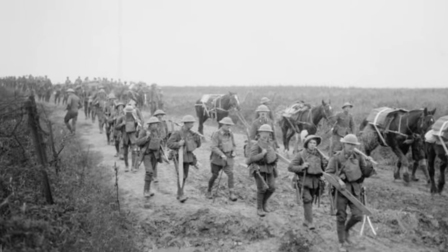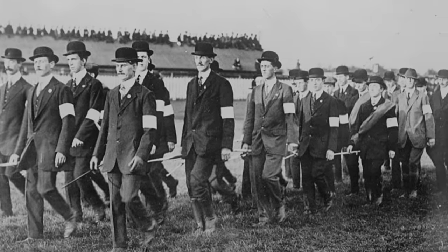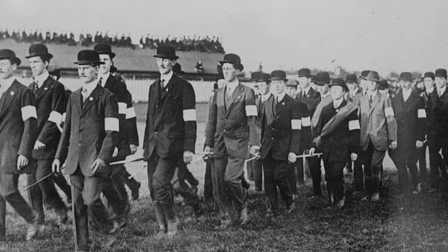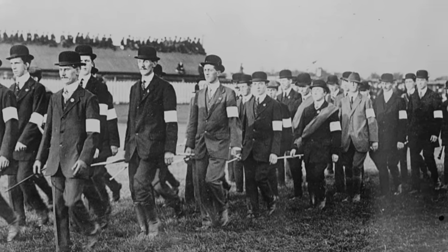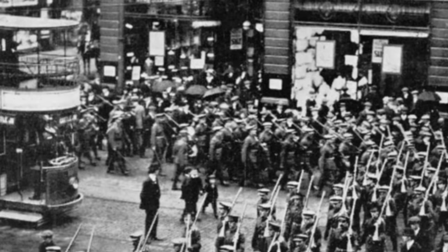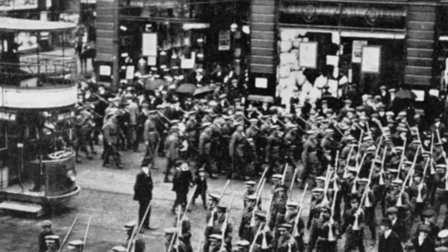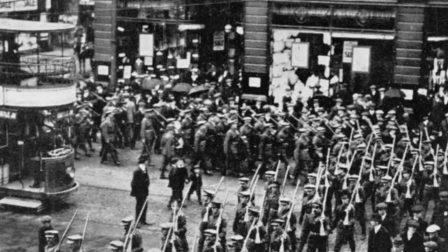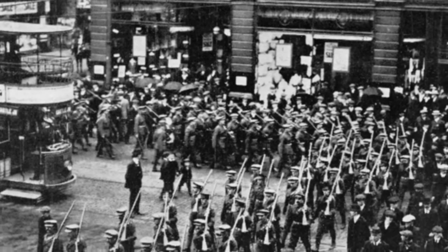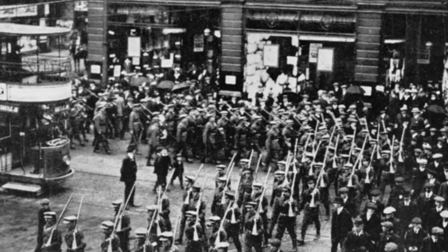Included in Gough's 5th Army were two divisions that had things in common yet were also very different. The 36th Ulster Division had been formed in September 1914, largely from members of the Ulster Volunteer Force — a unionist paramilitary organization formed in 1912 to train for armed opposition to Irish Home Rule. The Ulster Volunteers, with the full support of the Conservative Party, raised a force intended to battle, if necessary, with the British Army. Thus the irony at the outbreak of war — which stalled Home Rule — that the Ulster Volunteers offered their service to the Crown.